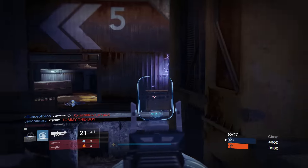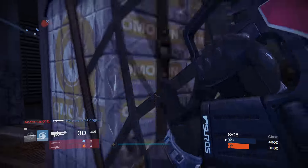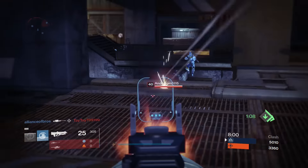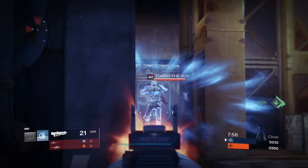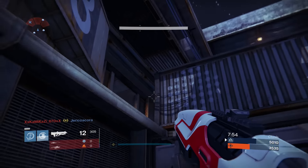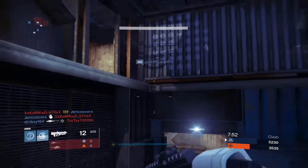Once you get that 396 mark, it's big — because right at this point you're going to want to use skeleton keys, go back to Archon's Forge, do the nightfalls, use Shaxx's weekly bounties and/or the trials bounties. Once you do all those weekly activities, you should hopefully be at 397 and 398 light, and the only remaining thing to do is decrypt more exotic engrams.